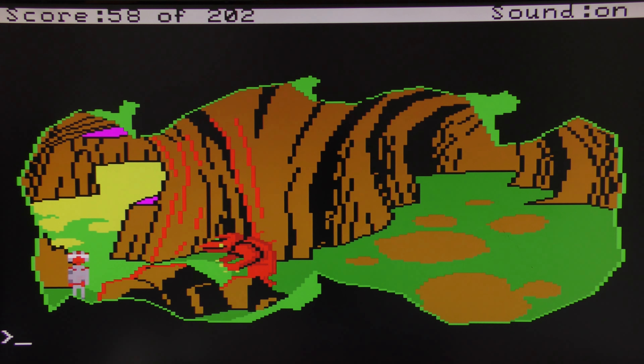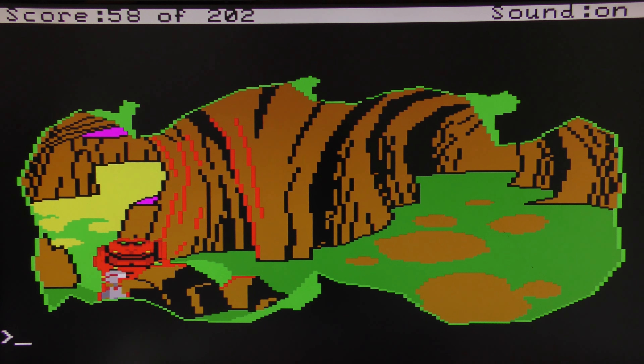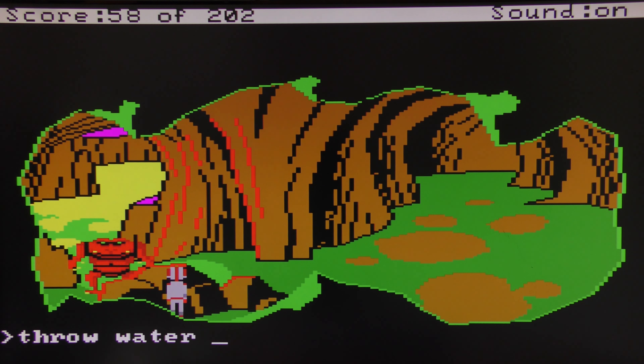So what do you think will happen if we throw some dehydrated water at him? Do you think he's going to play for it? Quickly we need to get behind this rock — otherwise Orit just kind of kills us. Throw water at Orit.